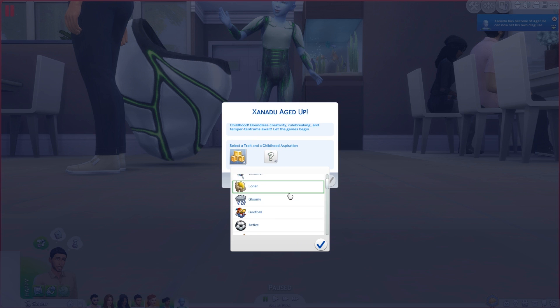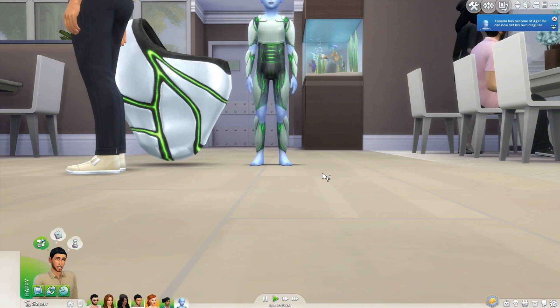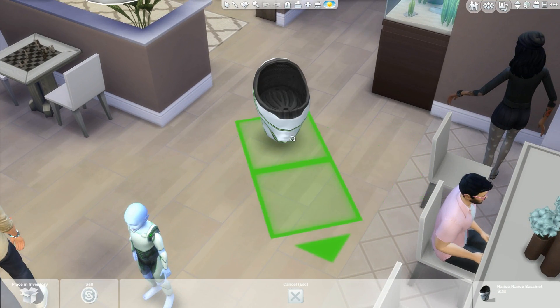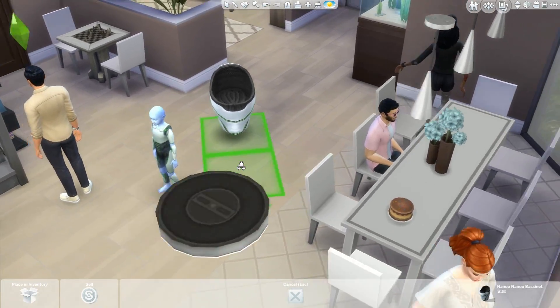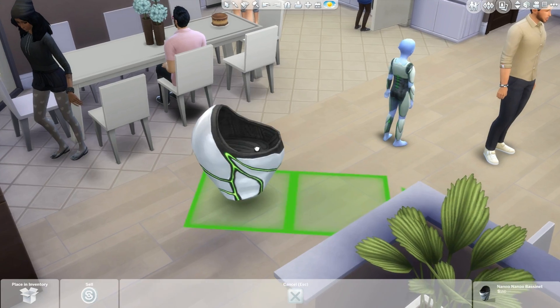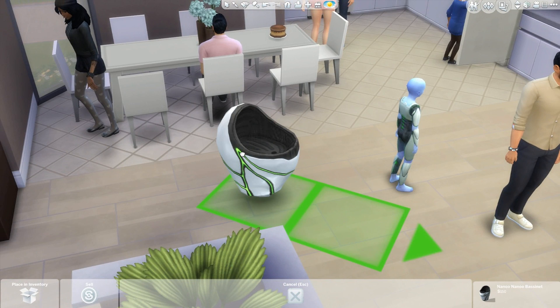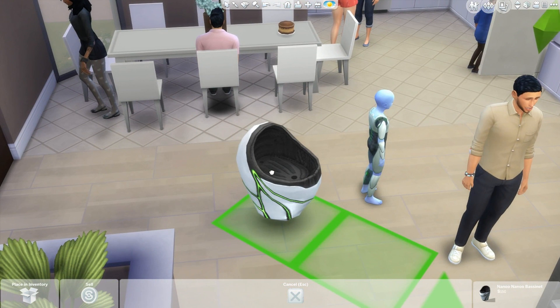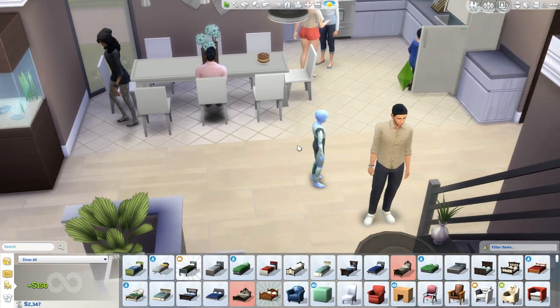I did give him a little science lab downstairs, so I figure I'll just have him kind of follow in his father's footsteps a little bit, perhaps. And now we can part ways with this cute alien bassinet. There's no reason to hold on to it anymore. It is cool that they added in this special bassinet for aliens. And I hope that when they add in other supernaturals, like vampires, fairies, werewolves, and so on, that they all get their own special bassinets to accompany them as well. That would be super adorable.